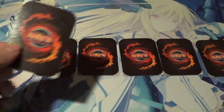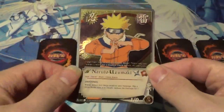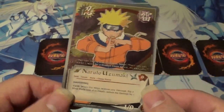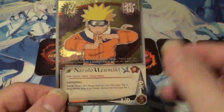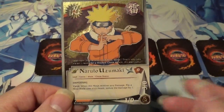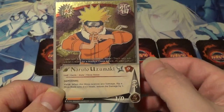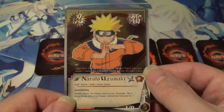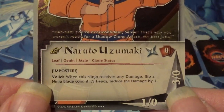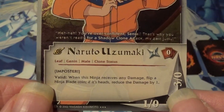The first card up: from Path to Hokage we have the super rare Naruto. It is lightning, turn 1. Not often you see a turn 1 super rare. 1-0 healthy, 3-0 injured, and here is the effect. Imposter — Valid. When this ninja receives any damage, flip a ninja blade coin. If it's heads, reduce the damage by 1.